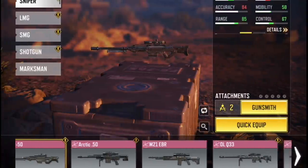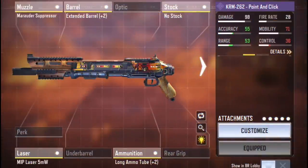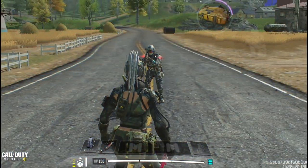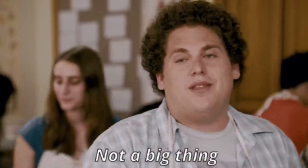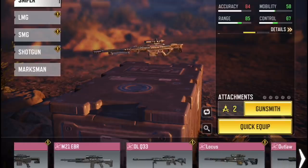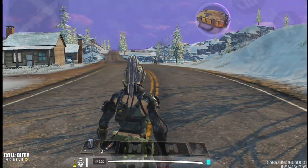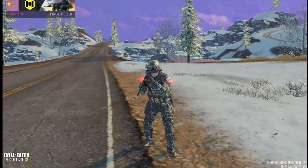Testing shotguns and snipers since both can kill with one shot. With the KRM shotgun, the Ninja class was killed with one shot, but with the Refitter class and 3 armor plates it took 2 shots — giving you enough time to kill the enemy first. However, testing the sniper, the exotic sniper still killed with one headshot when using the Refitter class, because the Refitter class does not protect your head — the head always takes normal damage.